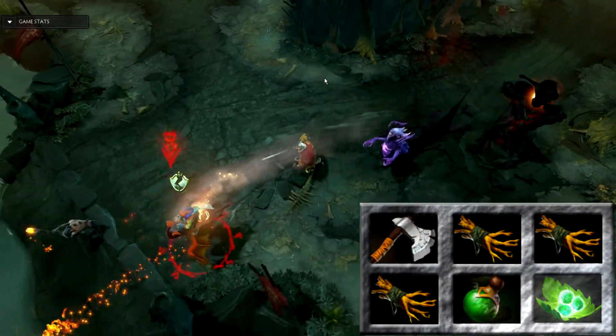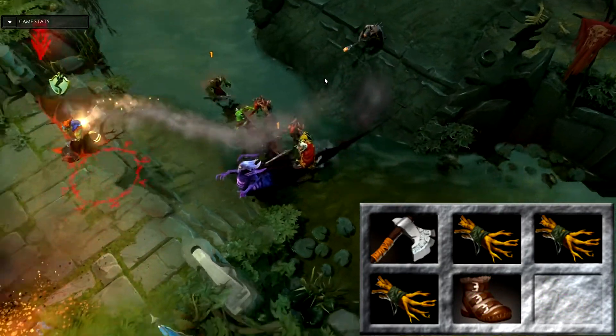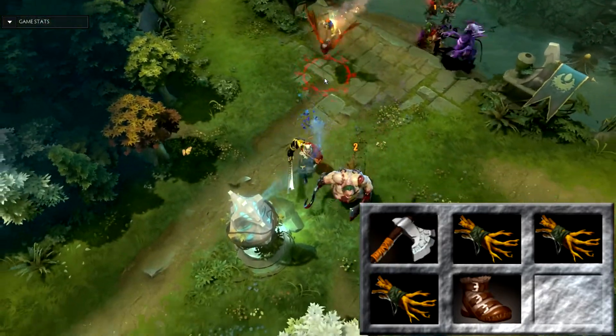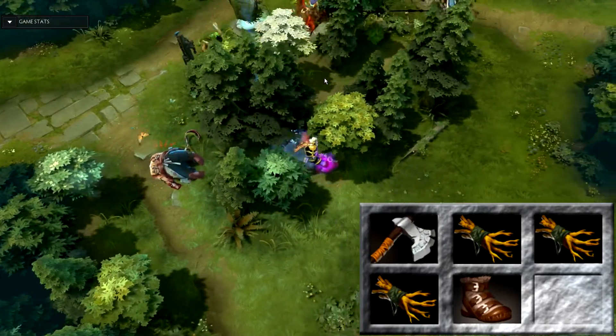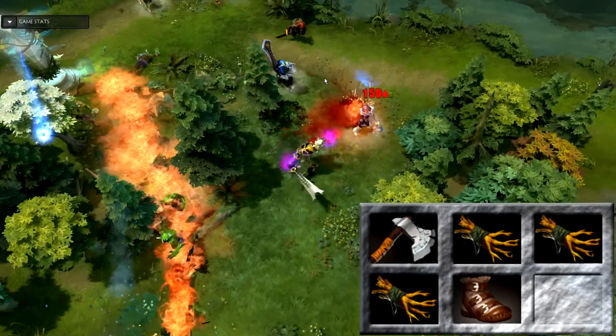After that you'll want to be going for your Power Treads. Since you have a ranged stun you may be asked to gank at some point in the early game. When going for Power Treads, pick up a Belt of Strength first, then the Boots of Speed, then the Gloves of Haste. This will give you extra strength for a little more damage and boost your last hitting potential.